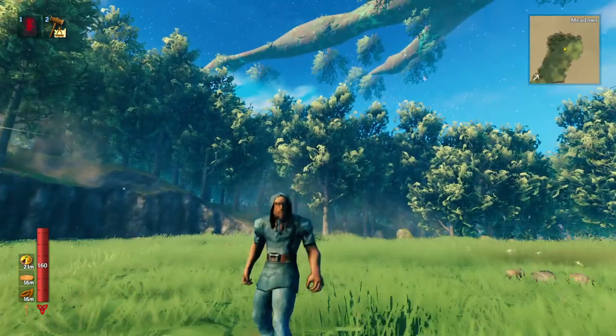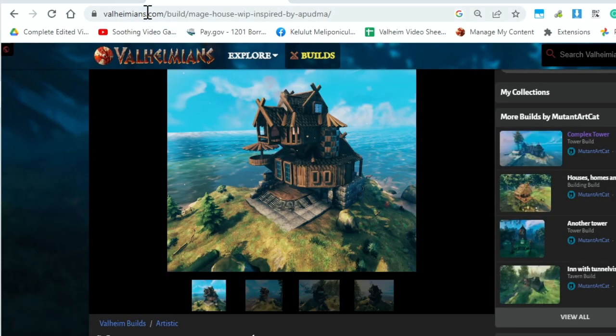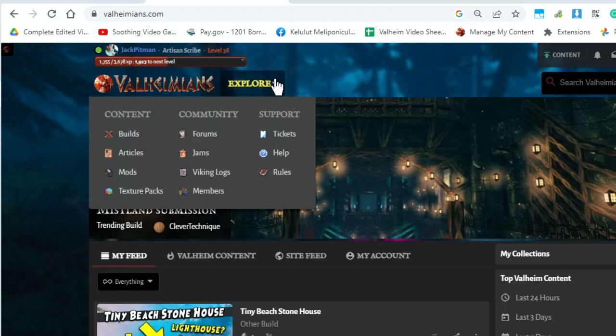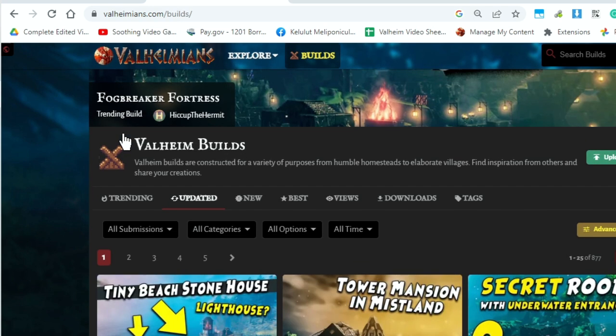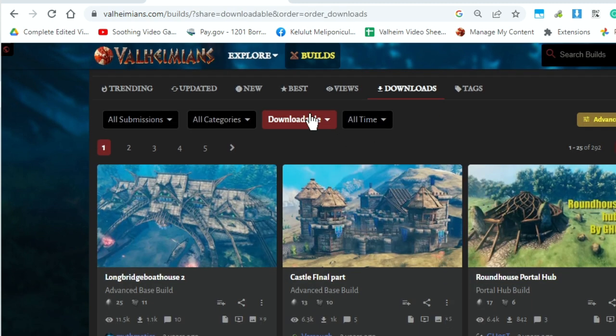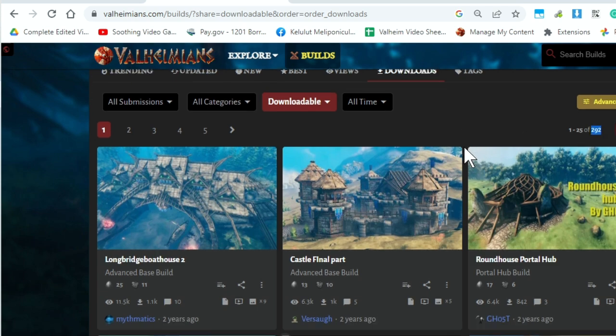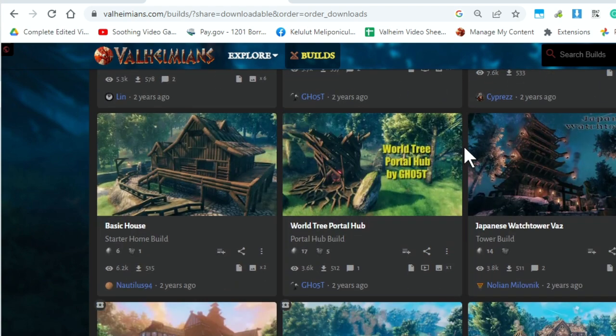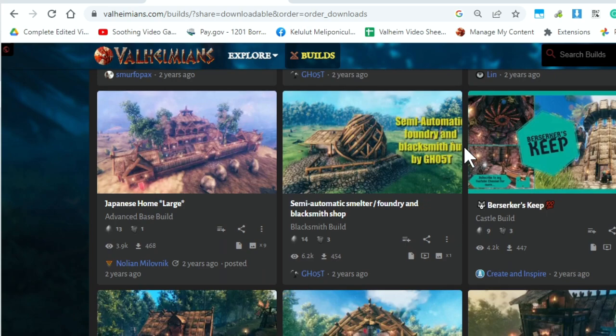Next, we'll head over to the Valheimians website. To get to Valheimians, just go to valheimians.com, and then it'll take you to the homepage. Where it says explore, you can just go down to builds under content. And then from here, go to the downloads one, and look at downloads — you can see that there's actually 292. So there's almost 300 different buildings, cities, and portal hubs that you can download.